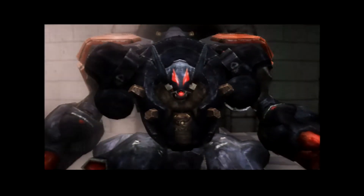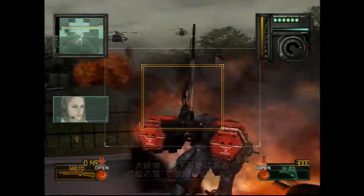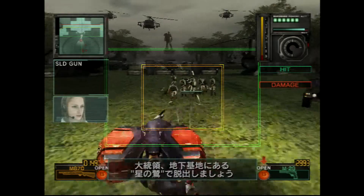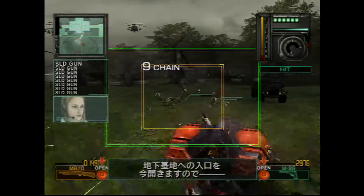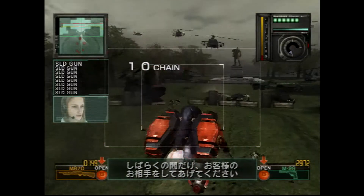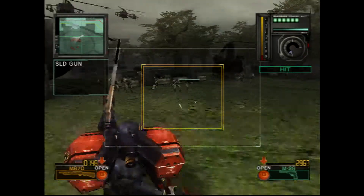Welcome to the White House. The people outside look really scary, Mr. President. Mr. President, escape via the Eagle Star in the underground bank. Now I'll open the entryway to the underground bank. Please, give your guests some face time with the Commander-in-Chief. We're out.